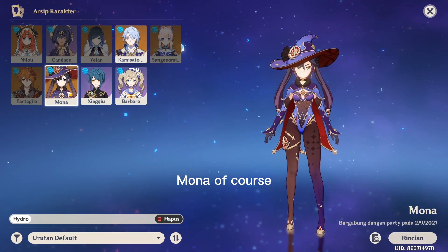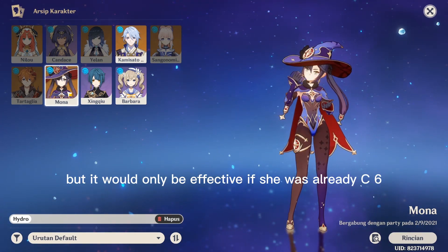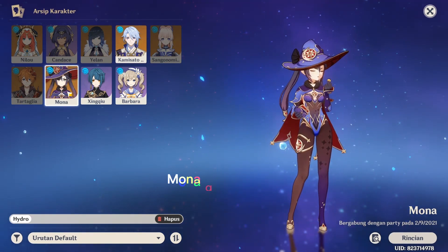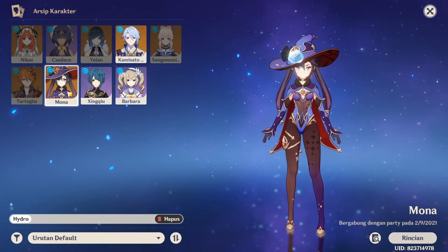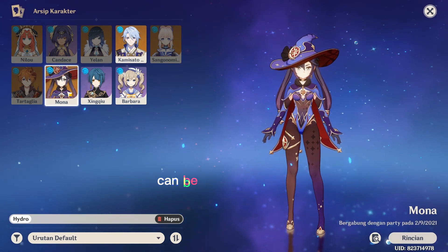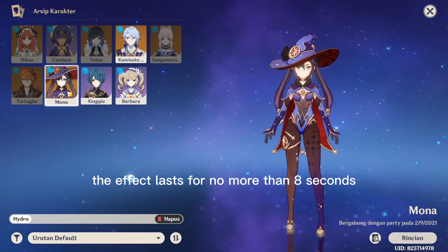Mona. Of course she could use this Artifact, but it would only be effective if she was already C6. Upon entering Illusory Torrent, Mona gains a 60% increase to the damage of her next Charged Attack per second of movement, with a maximum damage bonus of 180%. The effect lasts for no more than 8 seconds.